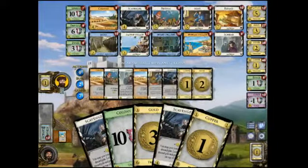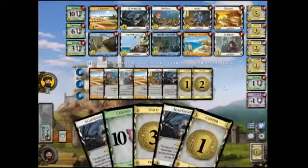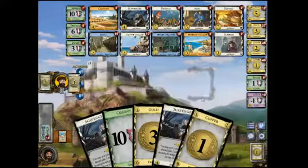You're minting a Silver. This is going to give me four plus three is seven, eight, nine. I only have nine from this. I guess I'll get a Platinum. Platinum it is.